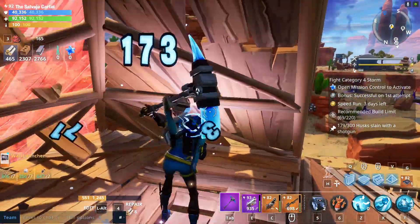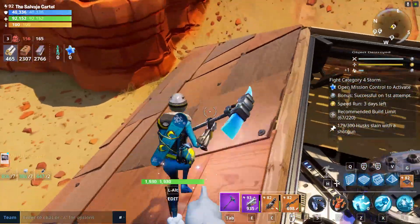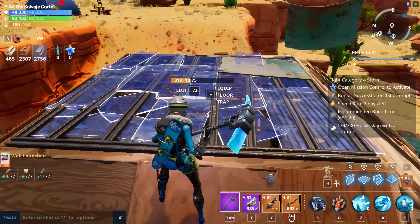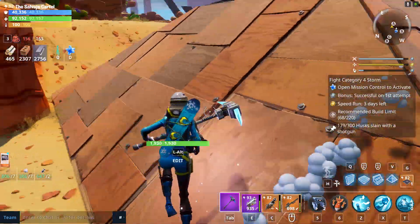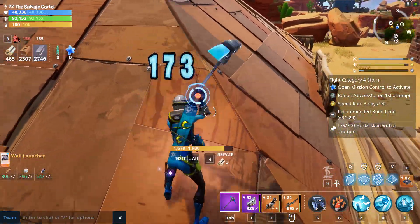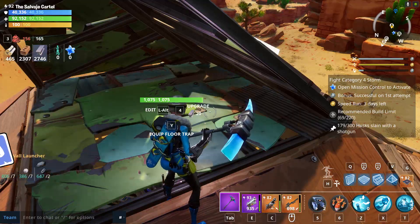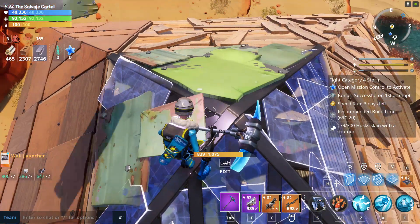What you want to do is upgrade all of the walls at the bottom first. After you upgrade all the bottom walls, you're going to place — let's say you built the pyramid build with metal — you're going to choose metal, place a tier one metal floor on top, and then you're not going to upgrade it. Because if you upgrade the metal floor and then upgrade the top pyramid piece, the husks are going to start attacking your pyramid build from up here.